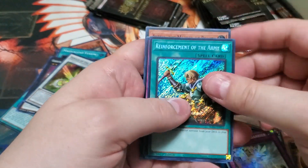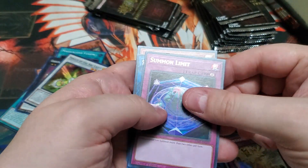Alpha, Reinforcement of the Army Secret Rare, Summon Limit, Selene, and Ghost Trigate.